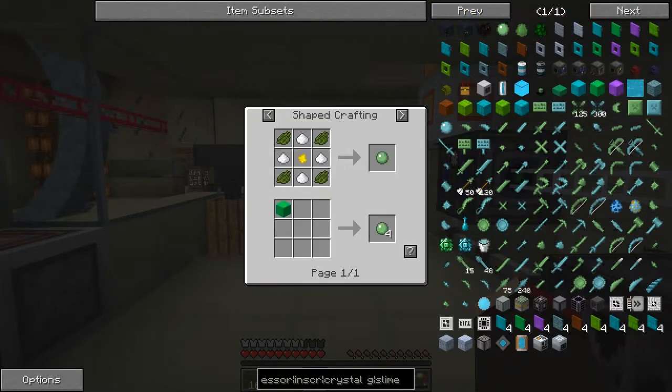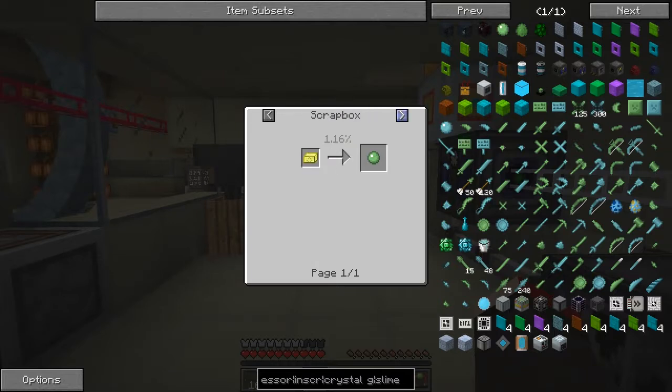Slime balls. A block of congealed slime — I don't know how to get that yet — but this one we can do: four sugars, one good cheese and some cactus cream. No big deal.